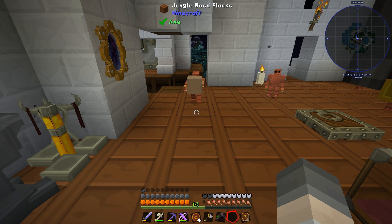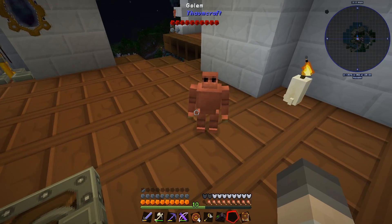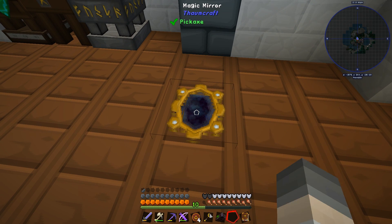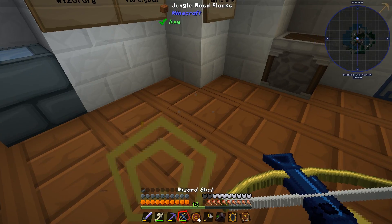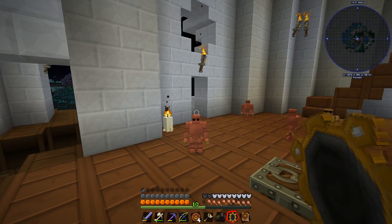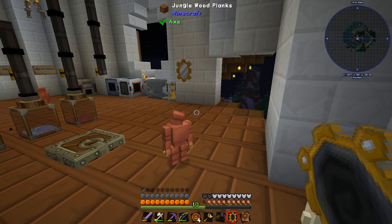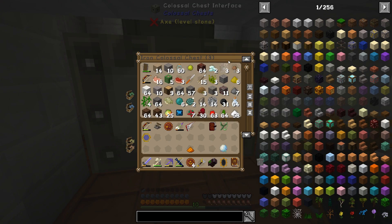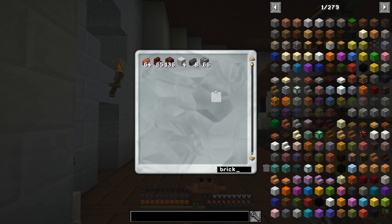Now we need to put the magic mirror downstairs. Good job, Billy. I think I need to reset some of these golems - they're a little bit bogged out. Let's get this mirror. I'm going to pick it up safely - just smash it. It is linked to this one still. Good. So we'll take this downstairs. I'm going to get some stone bricks so I can fix the problems in that room.